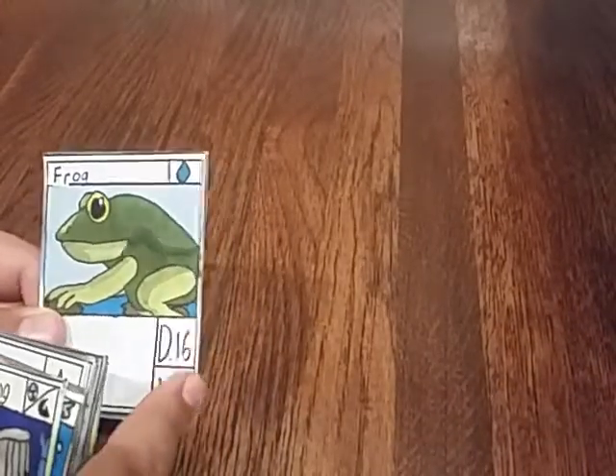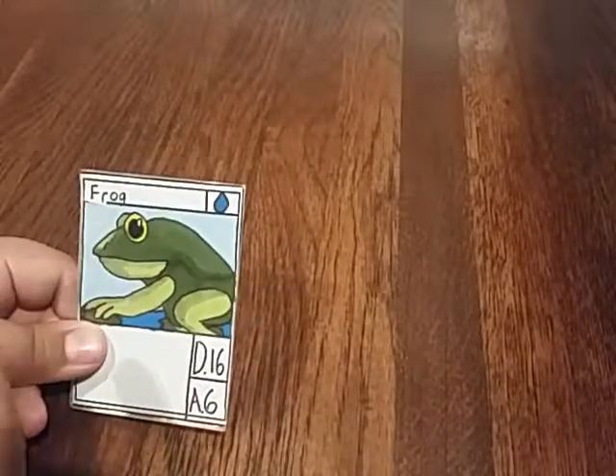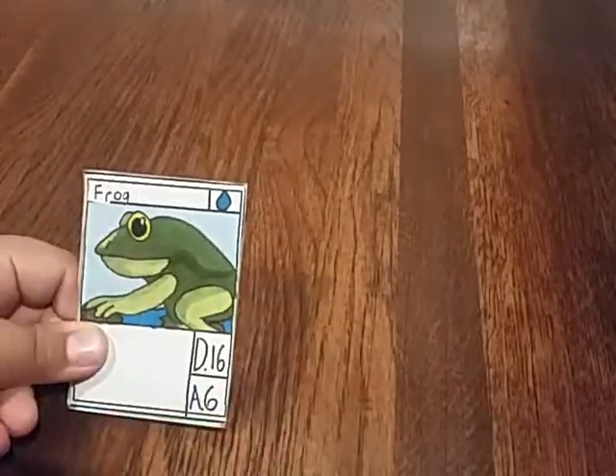D stands for Defense. Defense is basically the health. A stands for Attack, and attack is just attack.